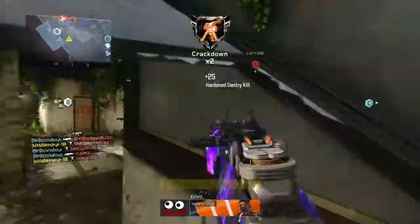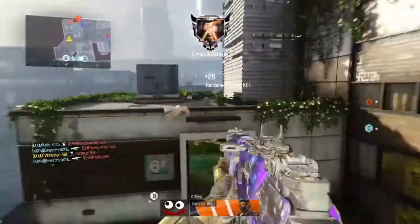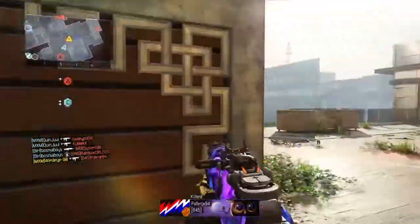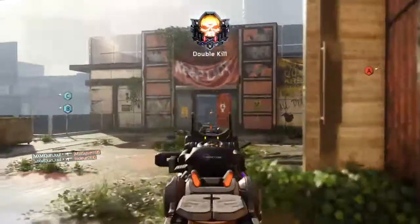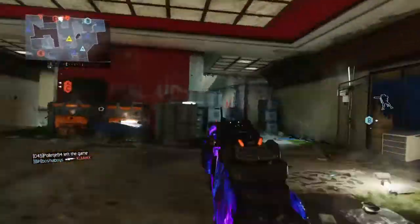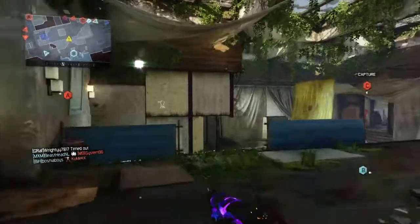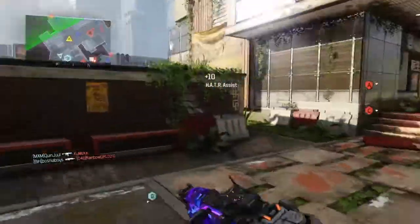Friendly Hater inbound. Friendly Hardened Sentry deployed. Hater ready for tasking — locked down. Enemy has C — UAV inbound. UAV inbound — friendly counter UAV inbound.